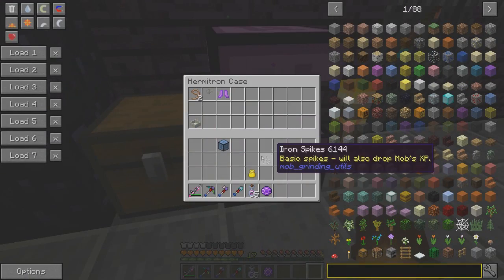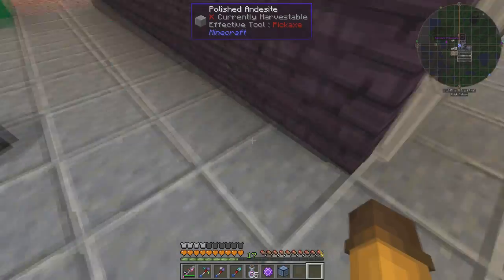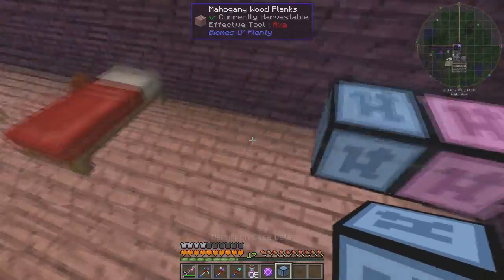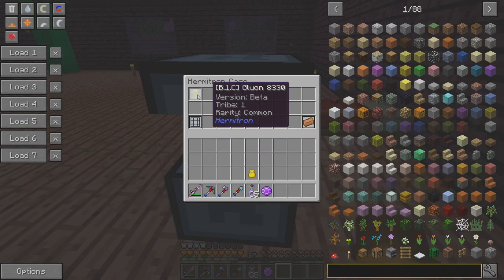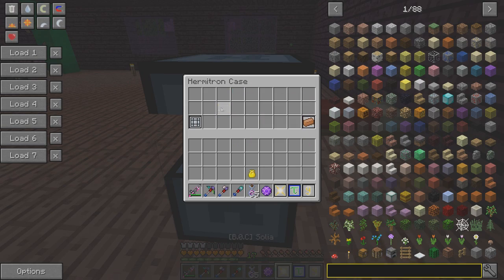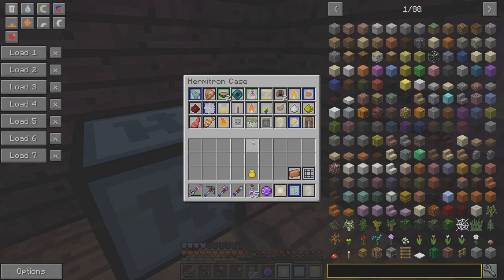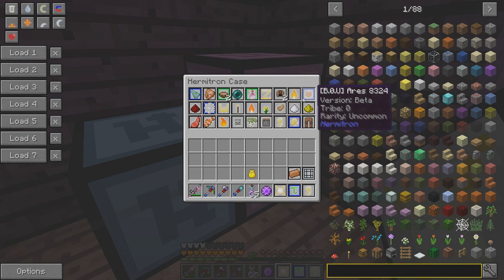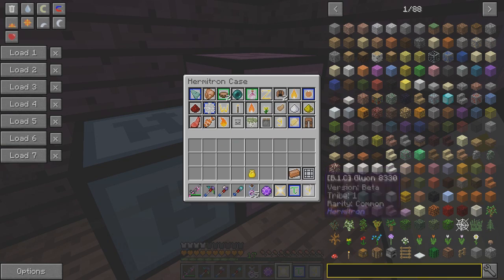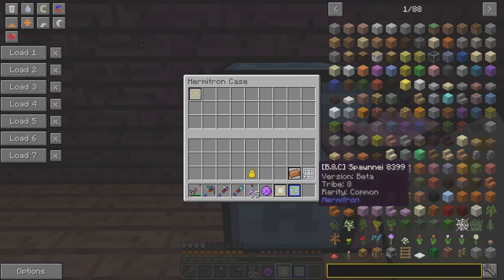Let's put this armor up and get rid of a few things. Let's put this augment in here and then we'll go check out our Hermitron. The Hermitron case gave us common and uncommon bags — still nothing rare at all. We don't have any rares. That's just unreal. We also got a vacuum chest.